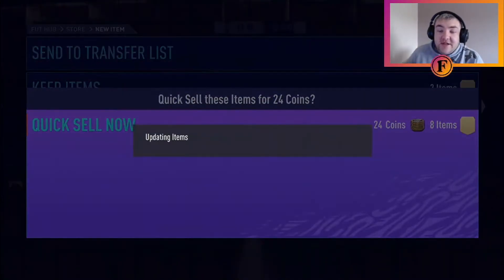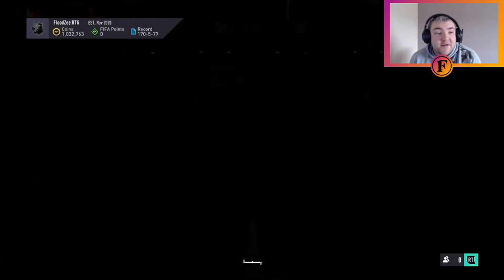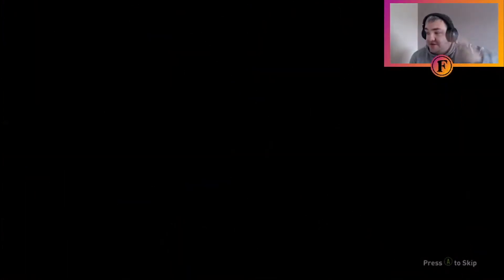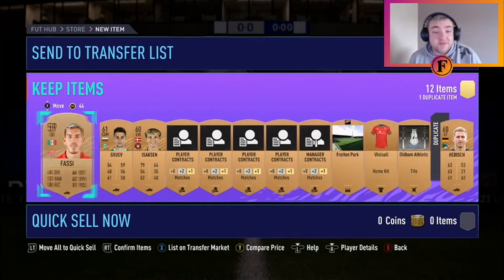Pack number 62 — this is the final bronze pack of the experiment. After this, before we move on to the silvers, I'll pop up on screen all the bronze stats: basically what we got, how much we got from quick selling, how many SBC players, and how many non-SBC players we got.